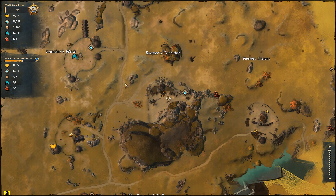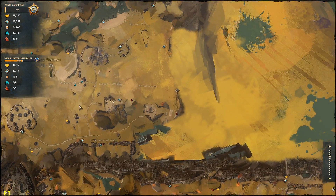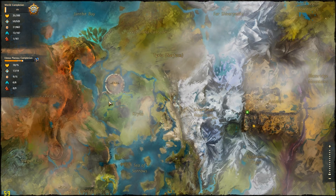World map by pressing M, and M again to close it. On your world map you have all the things you need to complete — your hearts, find all the waypoints, points of interest, skill points, and also vistas.